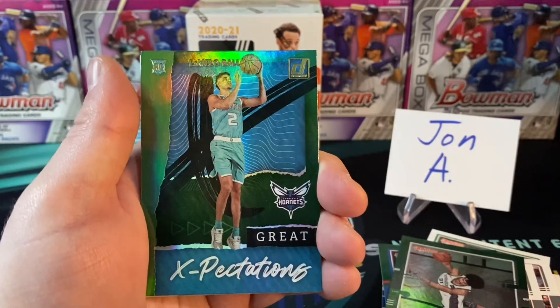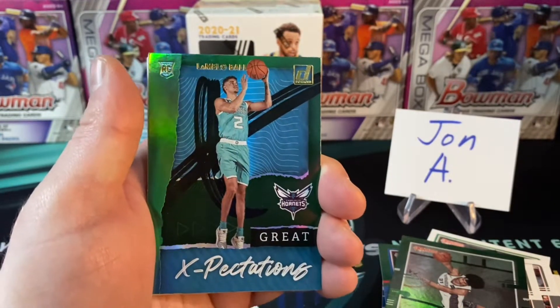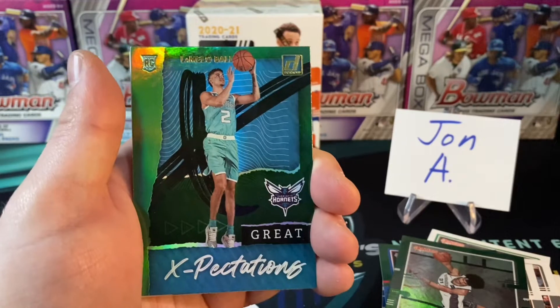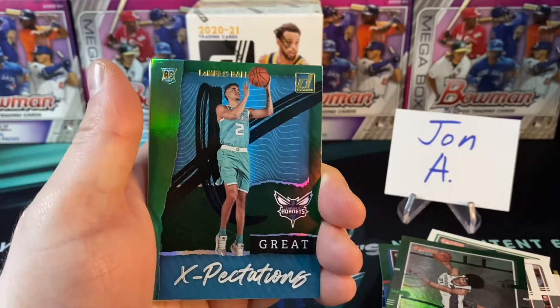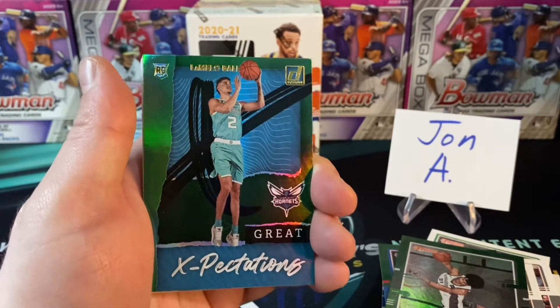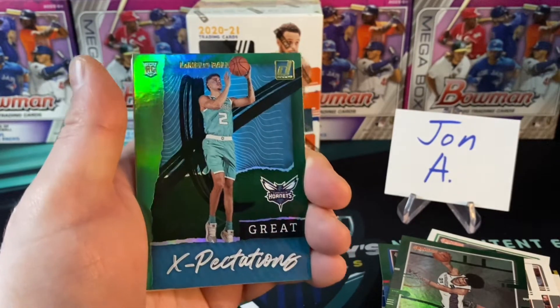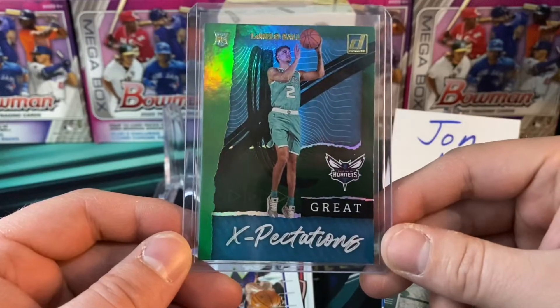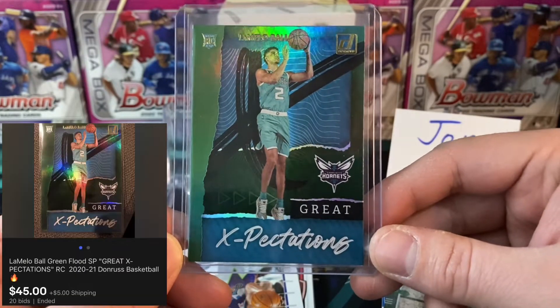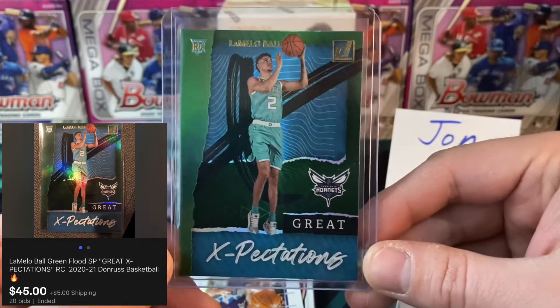Here is our first green flood parallel — a Thon Maker. Our second — Jarron Collins in his Nets uniform. And there we go — a Great Expectations LaMelo Ball green insert parallel out of Donruss! We have officially caught fire, baby!